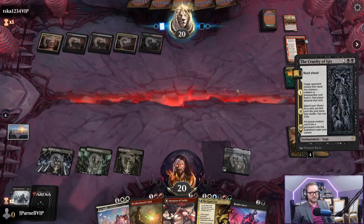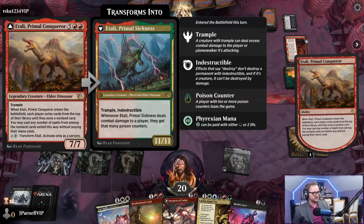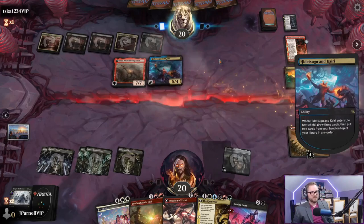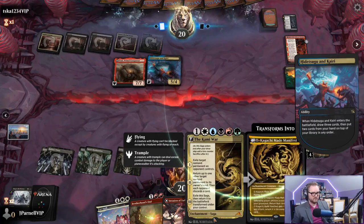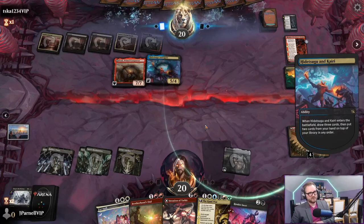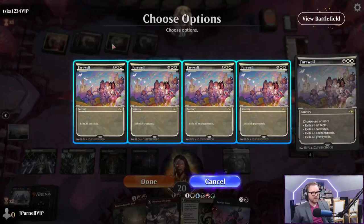Does it have haste? Exile cards, cast them without paying their mana cost - yikes, big yikes. Guess we're going to be Farewelling. They'd go for the threat - they're not going to play that one. That's fine, we'll just Farewell right now. We can get our graveyard is pretty immaterial - let's get creatures, enchantments, and graveyards. Celestus, you get to stay.